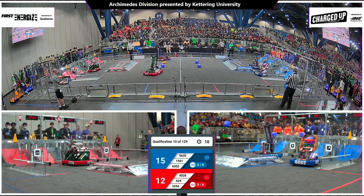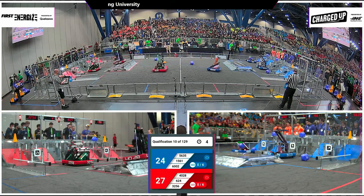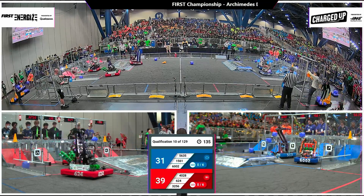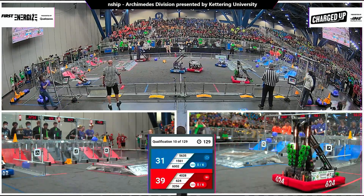Blue Alliance getting all three of those preloaded game pieces scored up high for six points apiece. Red Alliance with the two on the outer grids — 32-56 deposits one there in the hybrid node. 40-28 will be docked and engaged for the Red Alliance coming into our second period of play. They will push out in front, 39-31.